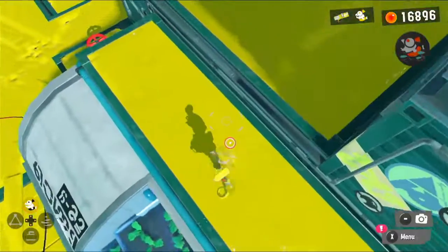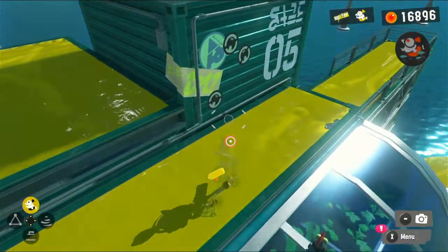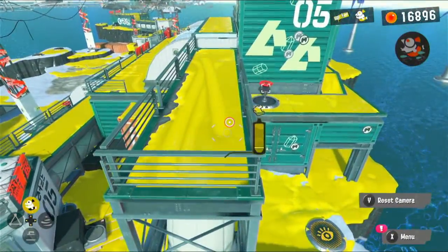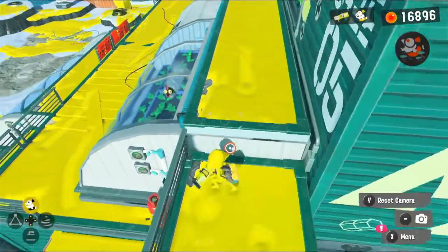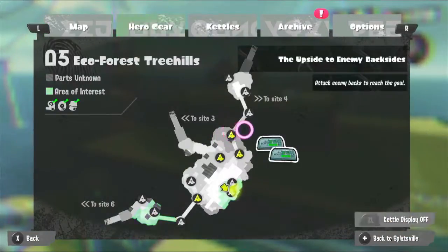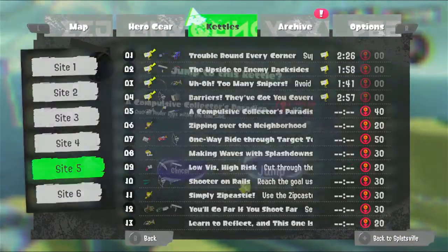They're like footprints or something — am I actually leaving footprints? I think I am, possibly. And also like lines — that's actually really cool. I can draw on the ground. Anyway, let's go to the next level since I can't figure out what the secret is.